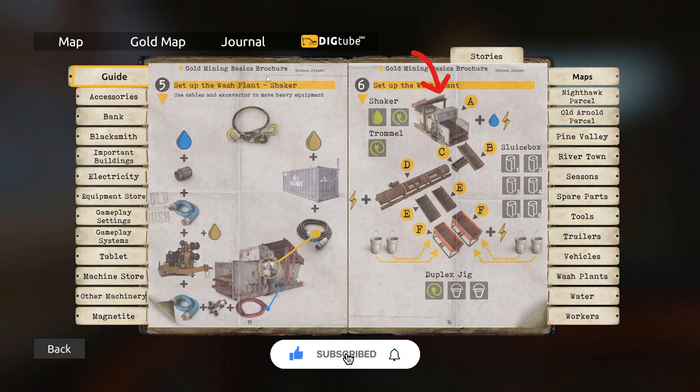On top we have letter A which is our shaker - this is where we feed our pay dirt in. Letter B is where the bigger rocks get thrown off. Letter C is the shaker to trommel sluice box where we capture some gold. D is the trommel itself where rocks and dirt get sprayed with water, then fed down into E which is the trommel to duplex jig sluice boxes where more gold can be trapped. The pay dirt then goes into the duplex jig and gets filtered into buckets. At the end of the duplex jigs we add hog pan pumps to catch that last bit of gold before everything flushes out.